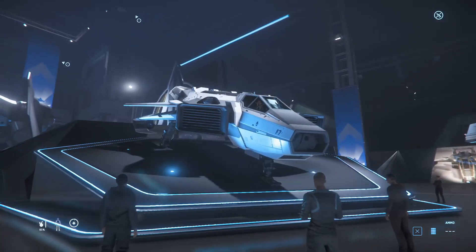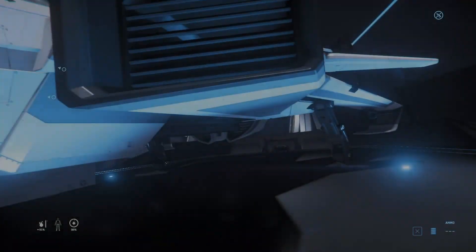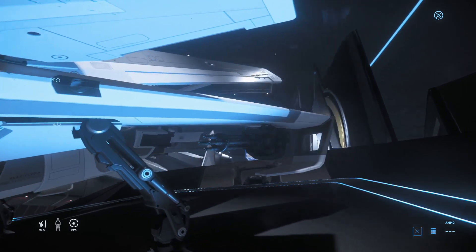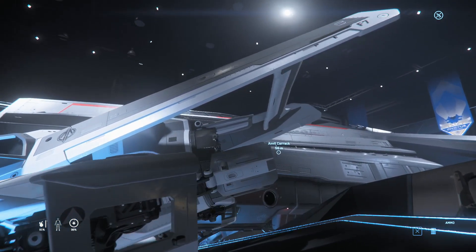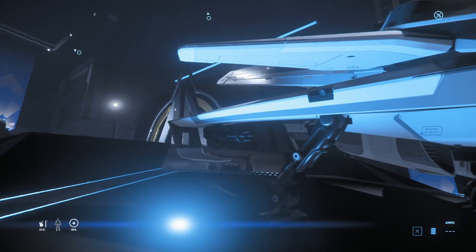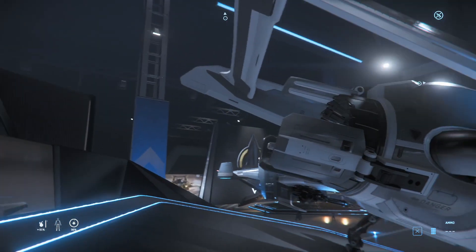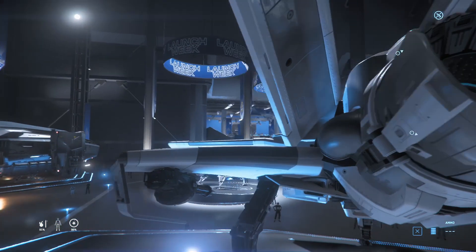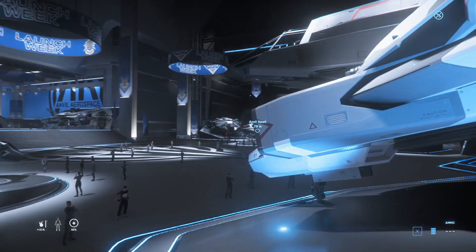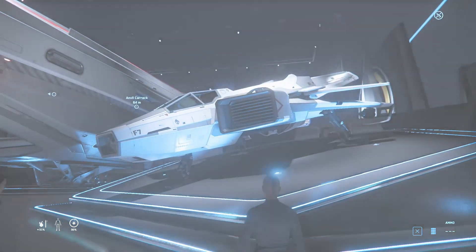The F7C Hornet, a single seater medium fighter with an interesting weapon loadout choice. Two size 3 fixed, one size 3 fixed that can be swapped for a nose turret with two size 1s, and one ball size 4 or ball with two size 2s. Four size 2 and four size 1 missiles. The Hornet's components are two size 1 coolers and shields, and one size 1 power plant and QT drive.